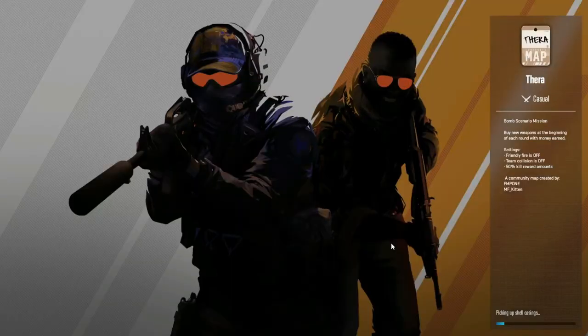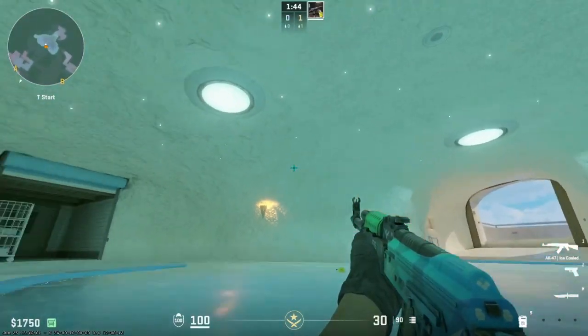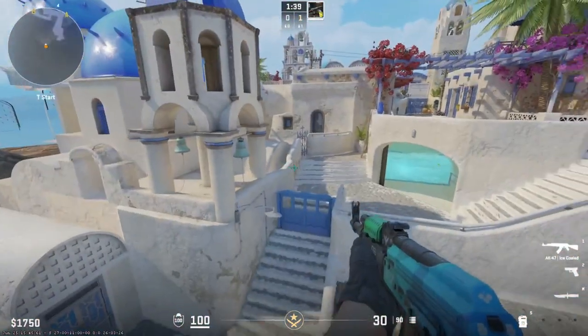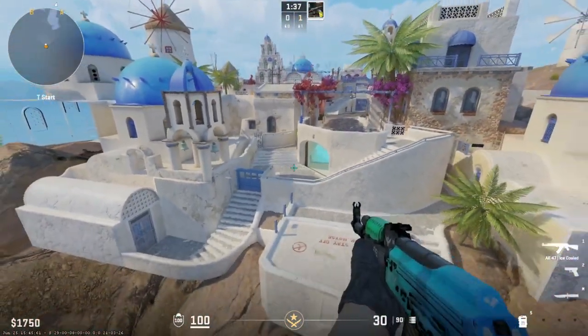This map is called Thera. When you spawn on the T-side, you spawn in this bubble over here — a pool of water. When you exit this, you can see the map is clearly set on an island.